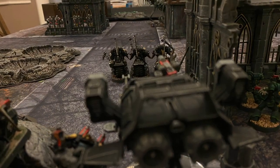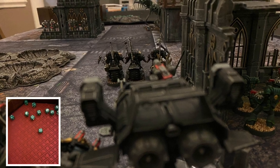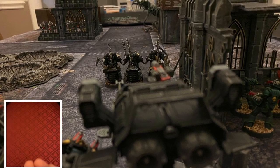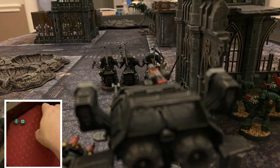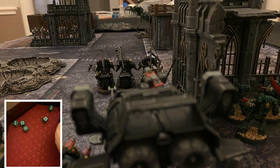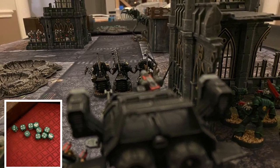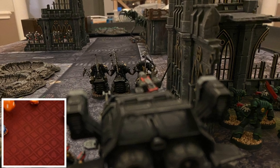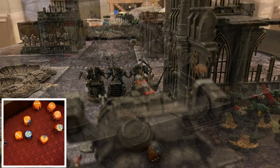Next up, the Talon Master is going to first fire his Twin Assault Cannon at the Wraiths. He's going to get 12 shots and he is going to hit with 10 of those on threes. He then gets nine wounds, and after rerolling ones, the Wraiths take nine armor saves of three-up and they are going to fail three of those. So the first Wraith in the front will be cut down and two wounds will be assigned to that second Wraith.